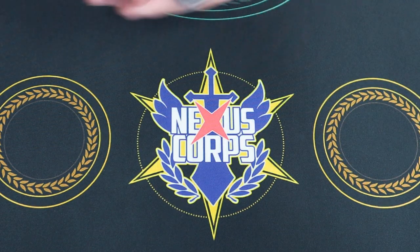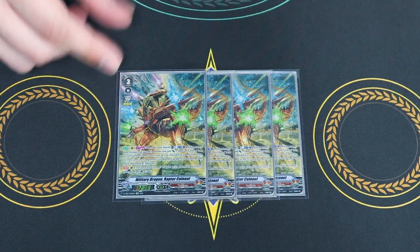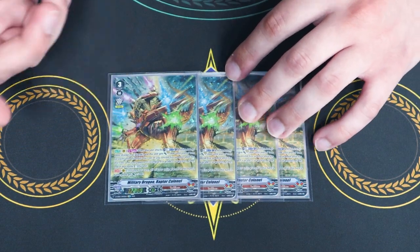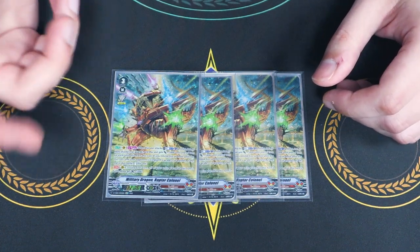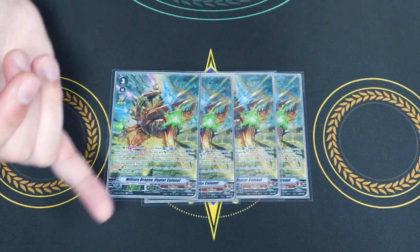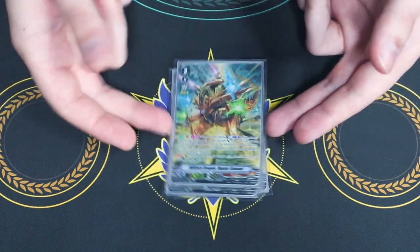Starting with our grade 3 lineup, we have 4 copies of Raptor Kernel. Raptor Kernel is once per turn — when it attacks, you eat rearguards. You can eat as many as you want; if you eat 5 or more, it re-stands. It also gets 5k for everything you eat. The second skill is continuous: if you call something during the battle phase, the thing you call gets 5k. So you have things like Raptor Captain, which calls itself back during the battle phase, and other skills that call things out of the gauges. There's a lot of calling during the battle phase, so Raptor Kernel helps out with that.